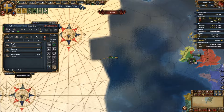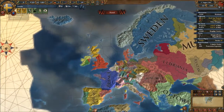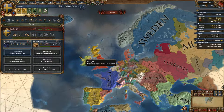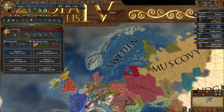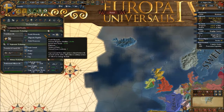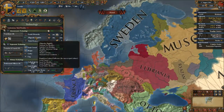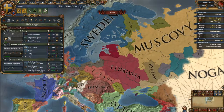We are trying to discover all of the North Atlantic so we can start off our colonization. We are working hard on our exploration ideas and trying to get the colonial range idea so that we can hopefully reach at least Greenland and then go from there. Tech-wise we haven't fallen behind on anything except administrative, which we are catching up on.